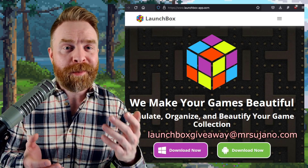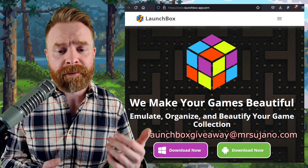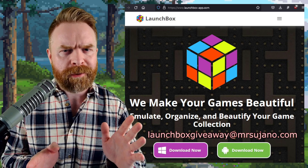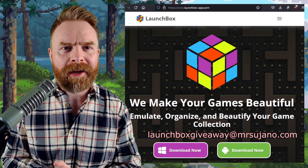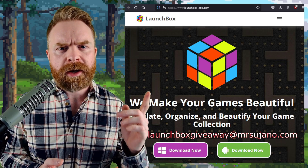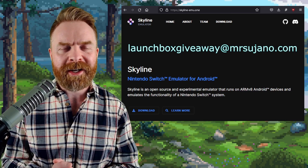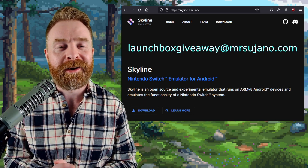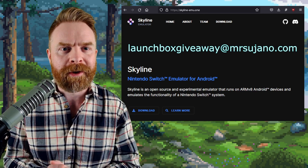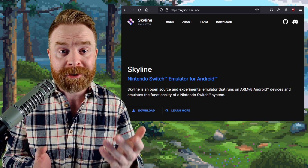Last up, and definitely not least, we're talking about LaunchBox and the giveaway I'm running right now. I have 20 lifetime licenses for LaunchBox — 10 for Android and 10 for Windows — and I'm giving one away every few videos at random. I'm giving away the fourth of 20 today. All you have to do is email launchboxgiveaway at mrsojano.com and answer this question: Who was the Skyline developer I mentioned in this video? Send the answer along with your name and whether you want the Windows or Android license. I'll be choosing a winner at random in the next 24 hours. If you receive a reply, congratulations — you probably won.